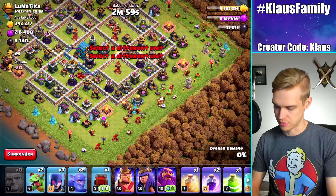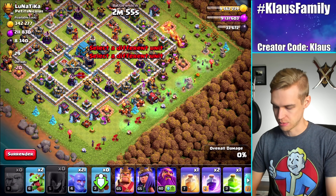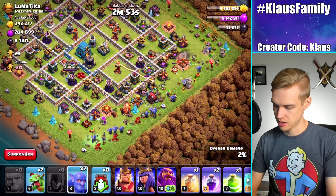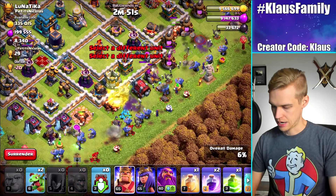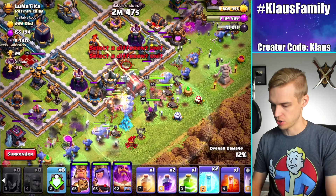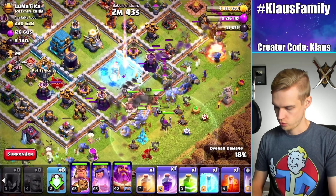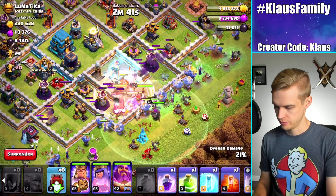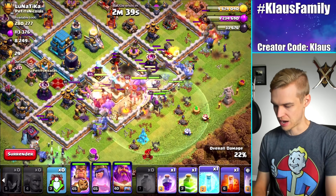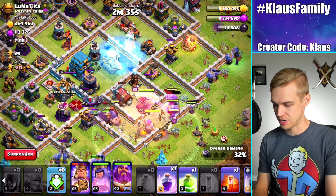Giants, I want you to start on this side. Wall Wrecker. Let's get those Max Witches in there, it's gonna be amazing. Get those Bowlers in there. Warden, Queen, and let's just wait a minute — there we go. And then I want to freeze this Inferno. Rage and heal. The equation stays the same, by the way, if you guys noticed. Let's go ahead and freeze the Eagle — I was a little bit late, but not too terrible.